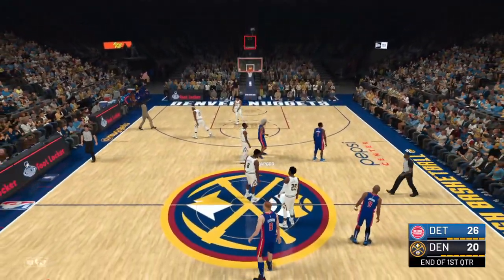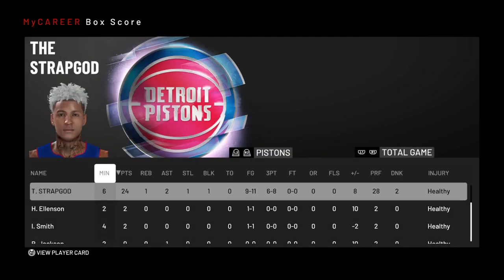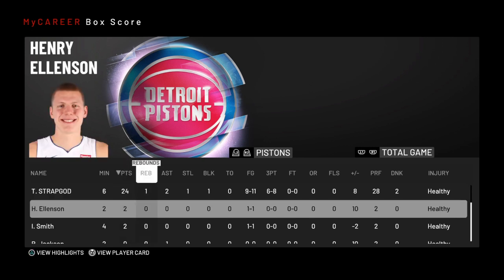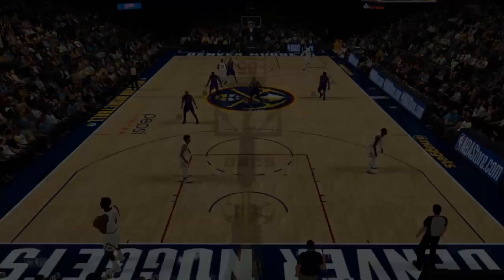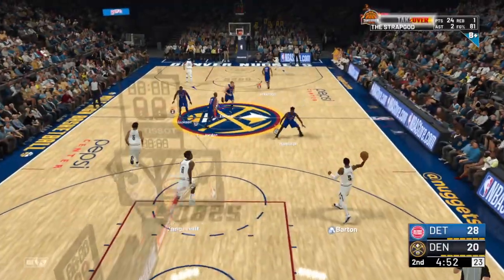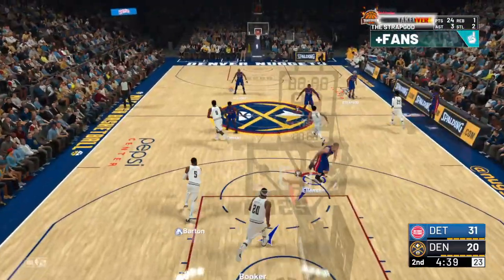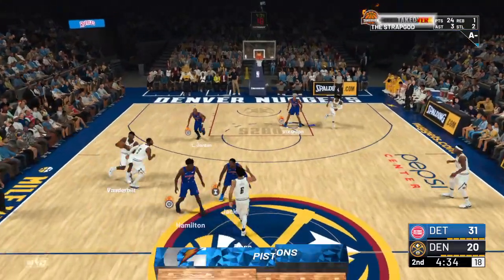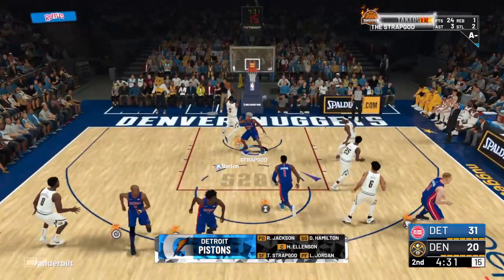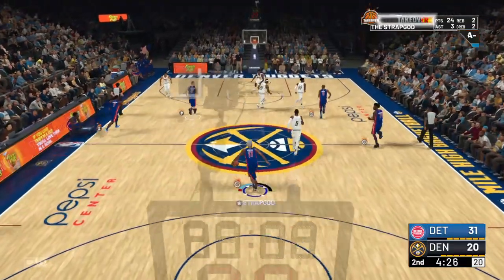That's the end of the first quarter. Let me press Start and show the box score — I'm leading in every category: more rebounds, more steals, more blocks, more assists, and more points than my whole team. That's another easy steal right there from half court trap. On Pro difficulty, easy boards are guaranteed. Call the half court trap, make your team double team, and play the center position to clean up rebounds.